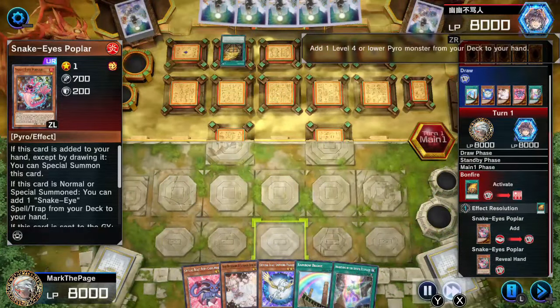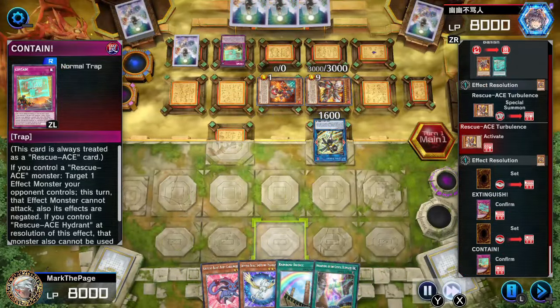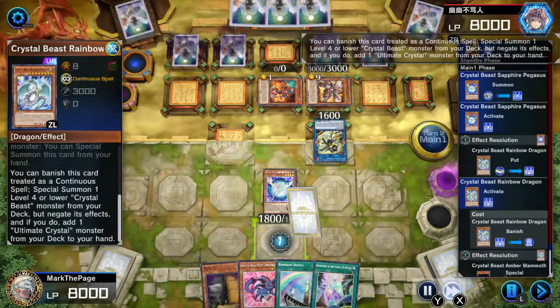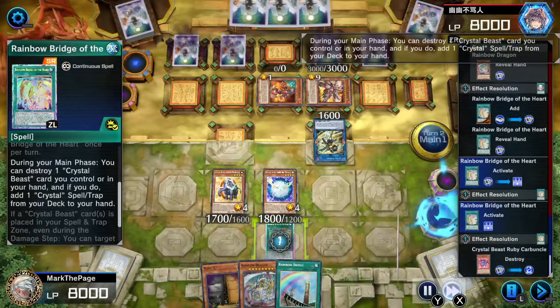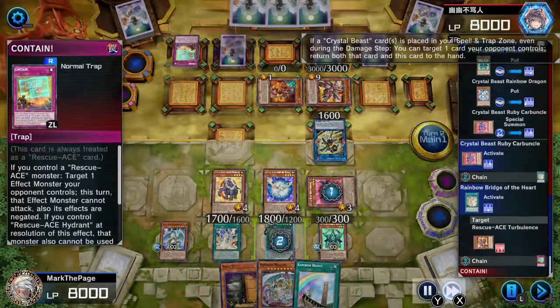So I decided to make some changes, away from the silly deck I'd been using on stream, and toward a more serious turbo build. I've had great matchups against Rescue Ace so far. Here's an example of how Heart helps to play through disruption, especially when I can follow up with Golden Rule. Unfortunately, I had just removed the second Ruby from this build, thinking I wouldn't need it, but if I did have that Ruby, I could have used Beacon to keep on swarming.